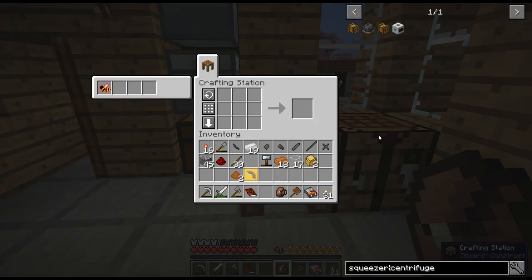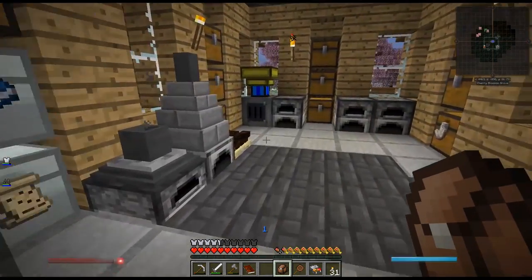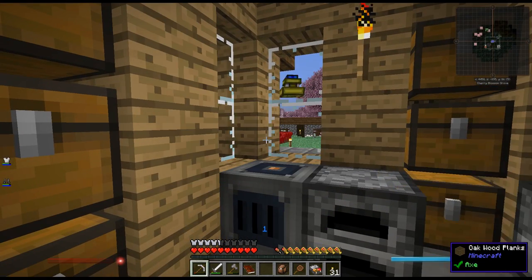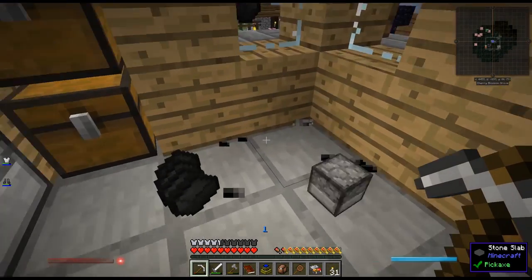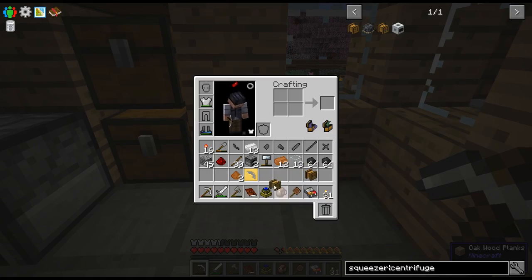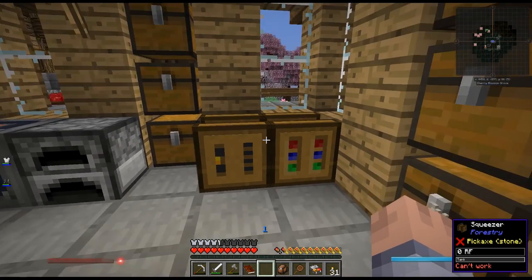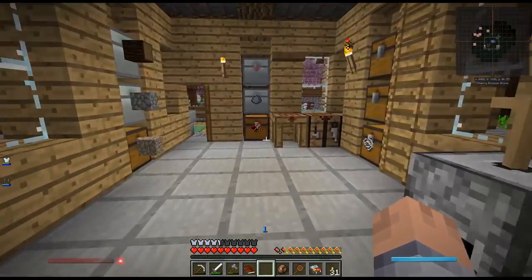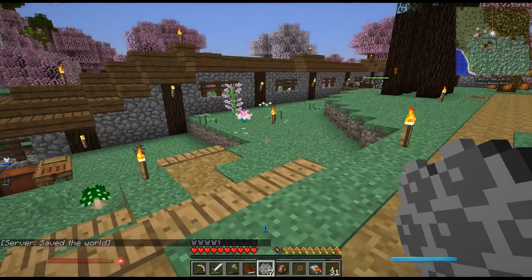I don't have any power yet, so I'll show you in a minute how I'm going to handle that. Here's our squeezer and we're making our centrifuge as well. I'm going to place the squeezer — I don't need it now but that's what we would have used to make creosote seed originally. Let me place the centrifuge up here and add the rocky bee combs. I have seven of them and I'm going to set up the apiaries right now.